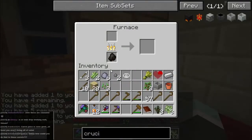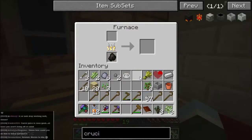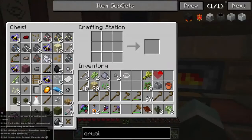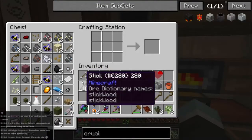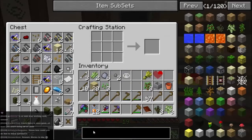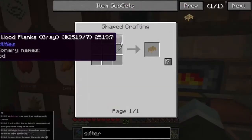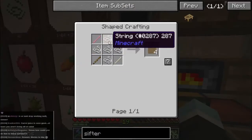Anything I can cook in there while I'm thinking about it? Nope, nope, nope, and nope. Okay. Yes, we're going to look at making a sifter. Sifters need planks, they need a fishing net, and they need sticks.